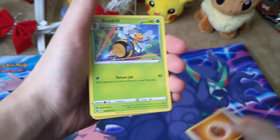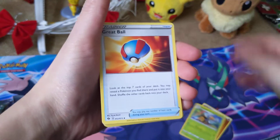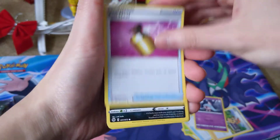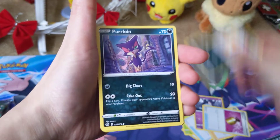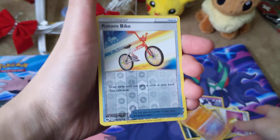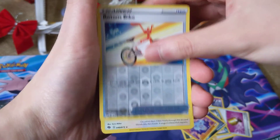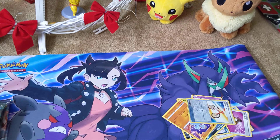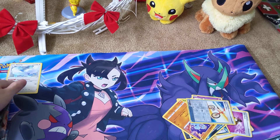We have Rock Energy, Beedrill, Great Ball, Sonia, Hatenna, Full Heal, Scraggy, Purloin, Machop, Rotom Bike — I have this — and we have Altaria, the second one. Just put it over here. On to our second pack.